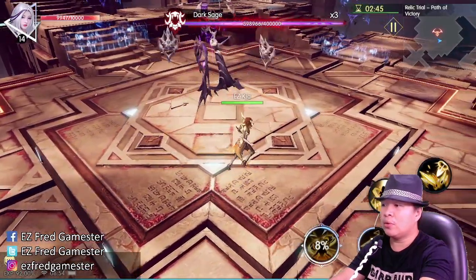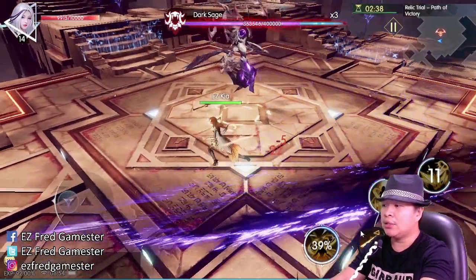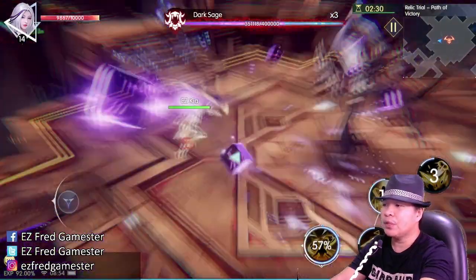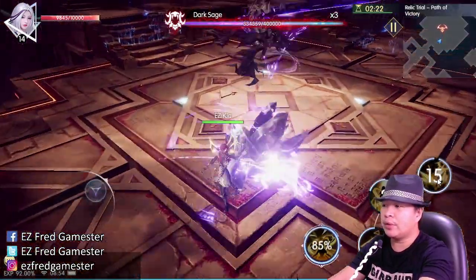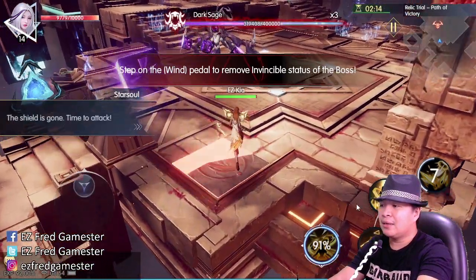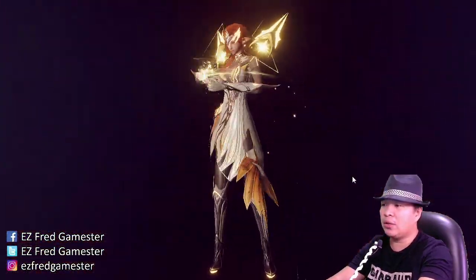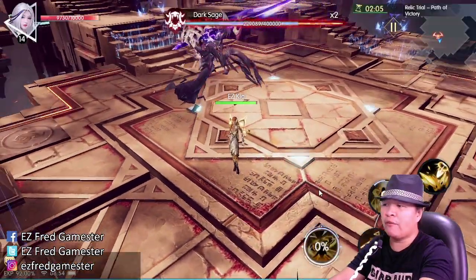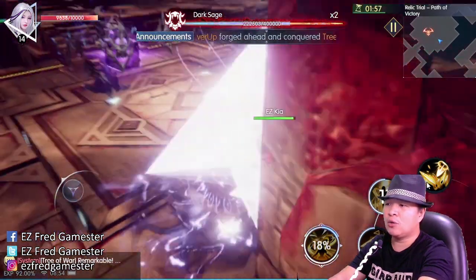Let's attack this boss — boom, there you go. Make sure to dodge the boss's skills as well, because every time we get stunned we are actually wasting time. Boom, come on — the boss has become invincible! That is the hint right there. Good thing we're just near the switch. I've already made some attempts earlier and wasn't able to finish it, so this is not really an easy quest. There are puzzles you need to solve before you can finish.